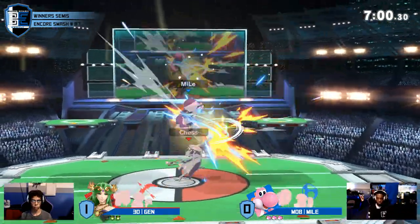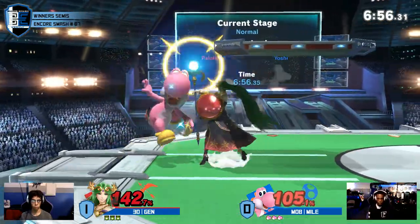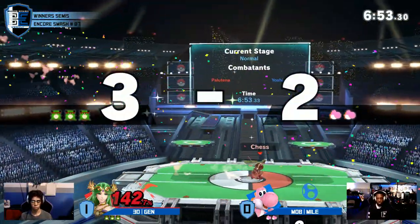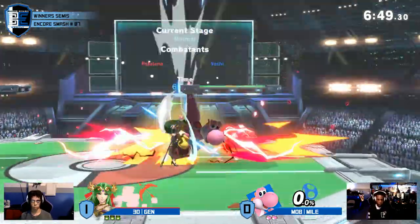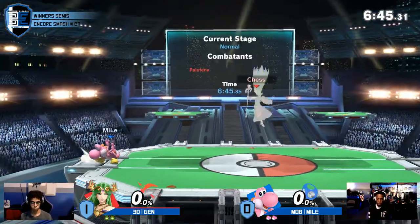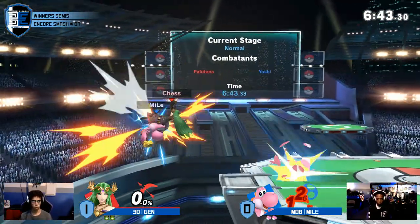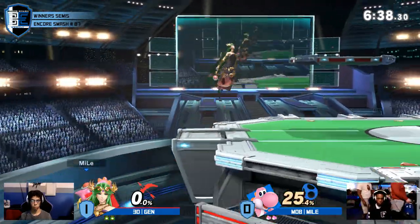Remember how well he was doing? He could still easily lose this first stock as it goes to down throw back air. He had that huge combo — this is the big thing about Yoshi, his combo potential is massive. We saw what happened last game when he doesn't take the stock, so the fact that he managed to even things up immediately is good news for him.